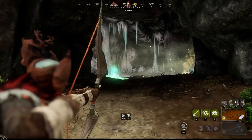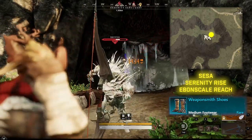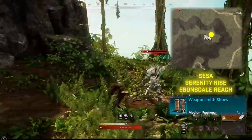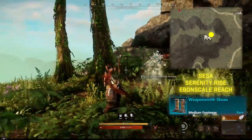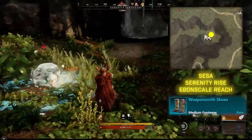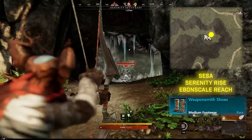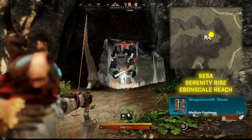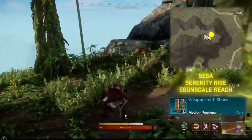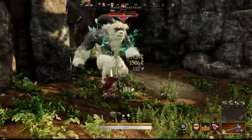Finally, the Weaponsmith shoes are also found in a cave with a Yeti, in Ebon Scale Reach by the Serenity Rise. The cave is southwest of the town of Ebon Scale — you can skirt around the mountainside or take the nearby shrine to get there. Sesa is a very soloable mob. Pull the non-yeti cave mobs first, then take out Sesa — not a problem at all. Having a group will make it faster, but soloing is easy.